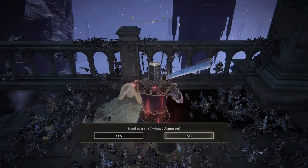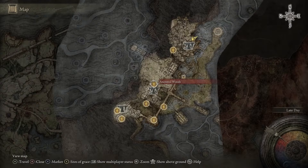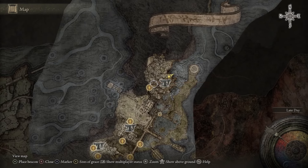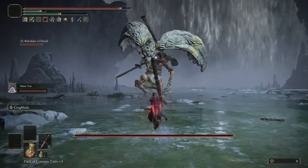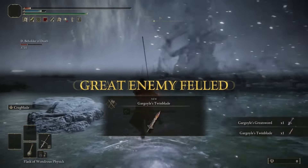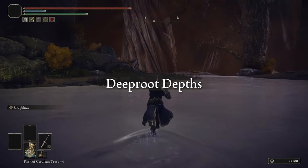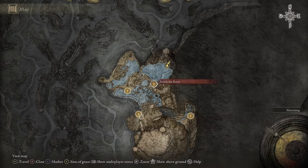D's brother is going to be located in Nokron — start at the Ancestral Woods Site of Grace and run all the way through the aqueduct until you find him right before the twin gargoyle boss. Once you've dealt with the twin gargoyle bosses, take the coffin on the other side of the Site of Grace into Deeproot Depths. Make your way through the entire area to find Fia, located right at the Across the Roots Site of Grace.